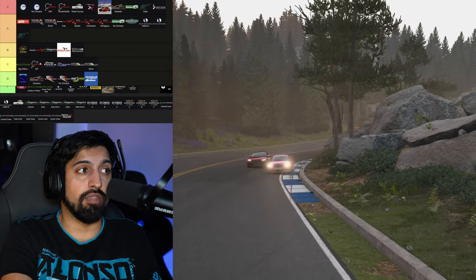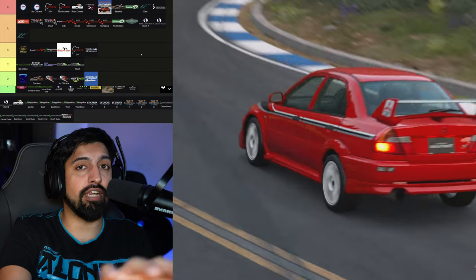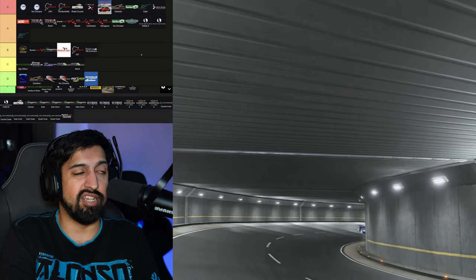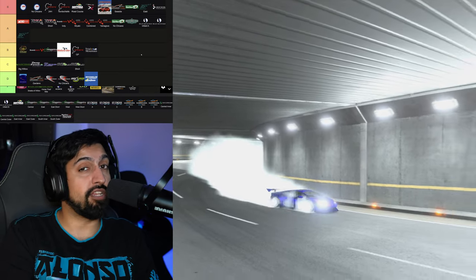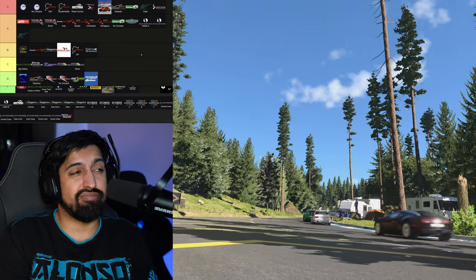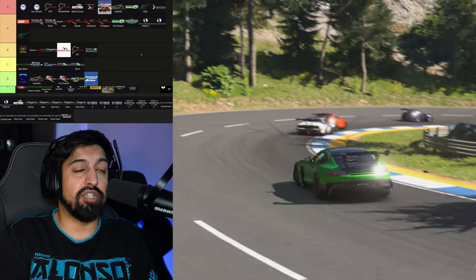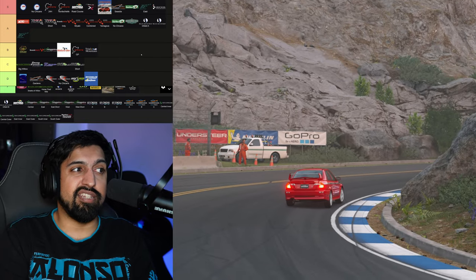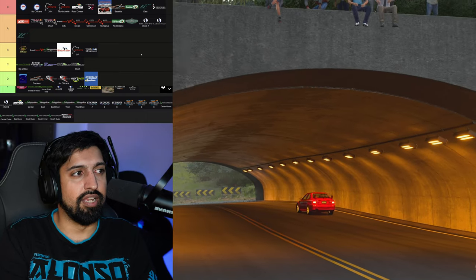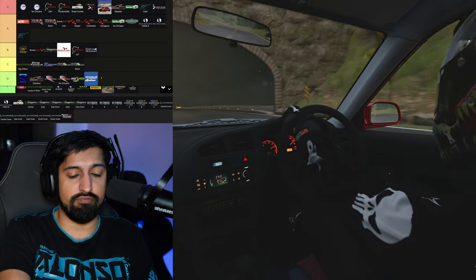I'm going to put Trial Mountain B, and I'll also move Nurburgring GP up. The B ranking is starting to make sense in my head — they're solid circuits I'm not in love with but don't hate. Whereas C rank — Big Willow, Deep Forest sector one, Autopolis gets boring, Sakuba is so bland. And D rank is things I really don't like — Mount Panorama, Dragon Trail Gardens, Fuji's terrible sector, High Speed Ring, Road Atlanta.